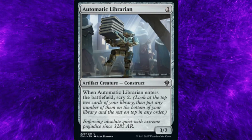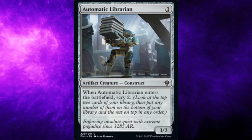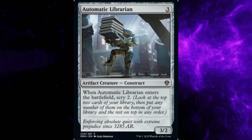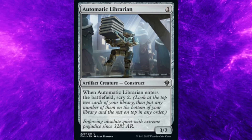Dominaria United, card number 229: Automatic Librarian. Costs three general mana. Type: Artifact Creature, Construct. Rarity: Common. Ability: When Automatic Librarian enters the battlefield, scry two.